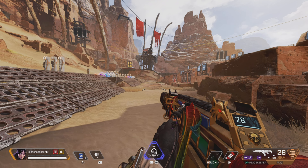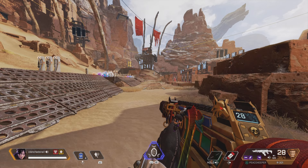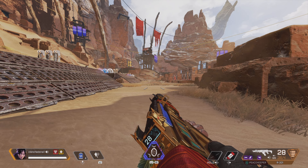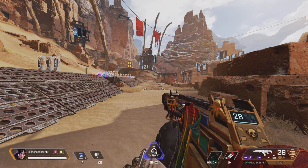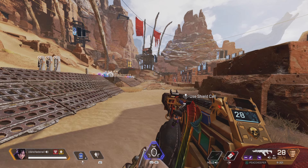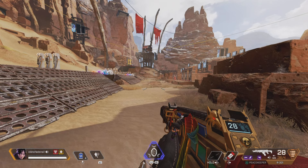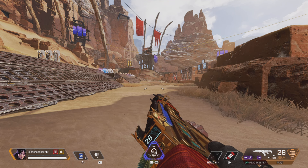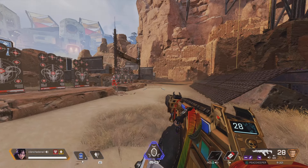Pretty much what Hold means is when I press my crouch button once, I need to hold it to activate it — to stay crouched. As soon as I let go it brings me back up again. I've got paddles on the back of my controller: one on the right assigned to Jump, and one on the left assigned to Crouch. So we've got one for crouch and one for jump.